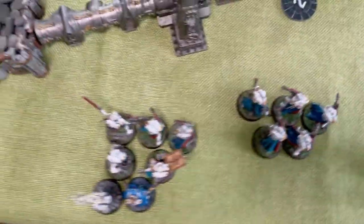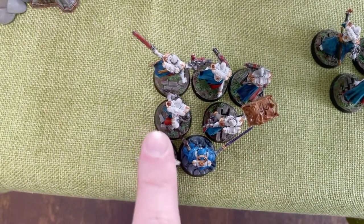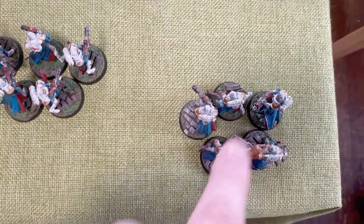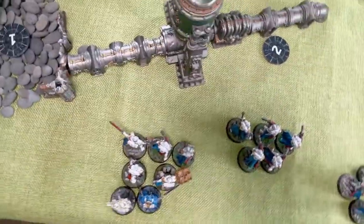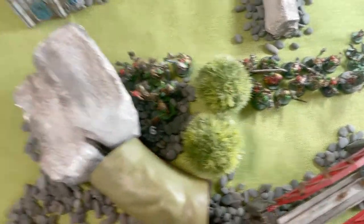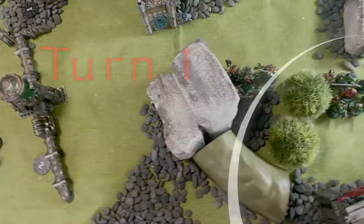The Sisters have made a firing line — the Seraphim are in reserve. The Combi-Flamer, Flamer, Heavy Flamer with the Imagifier and the Canoness are set up. The Dominions are ready to run forward and take that objective before the first turn. The Heavy Bolter, Flamer, Combi-Flamer group will push forward and surge. The Seraphim will come and take an objective later. Only the Orcs are actually on an objective. We roll off for first turn — the Sisters will go first.